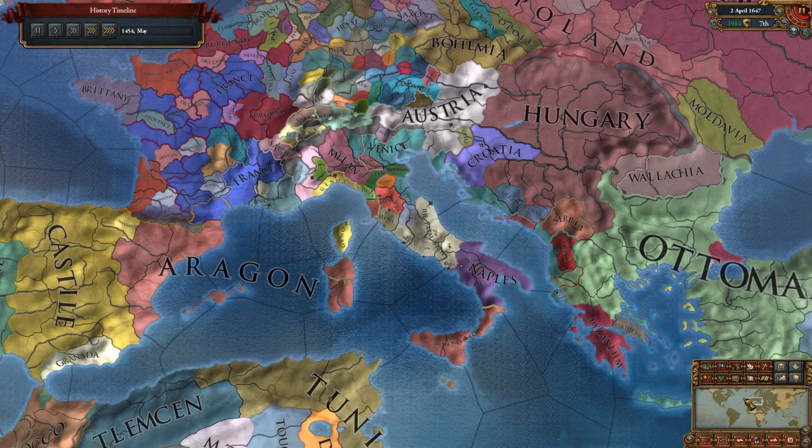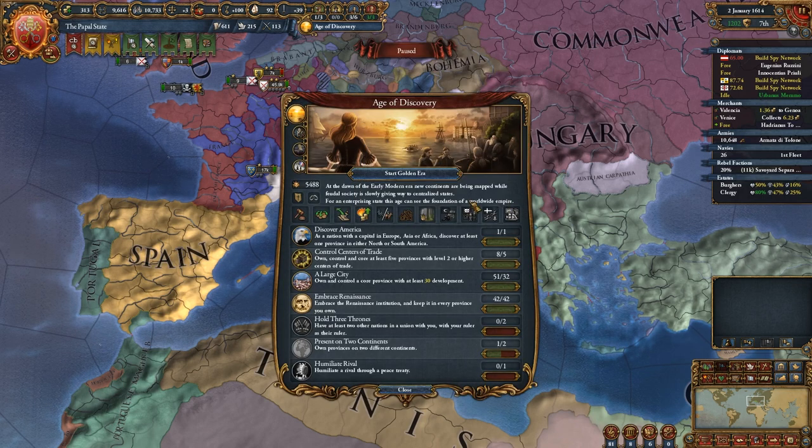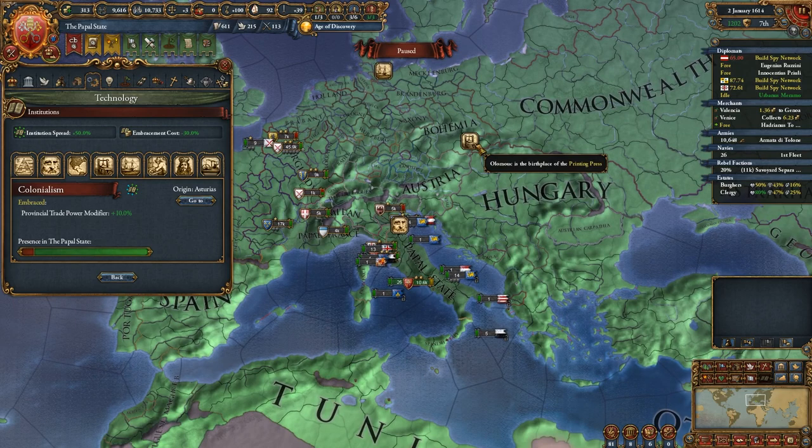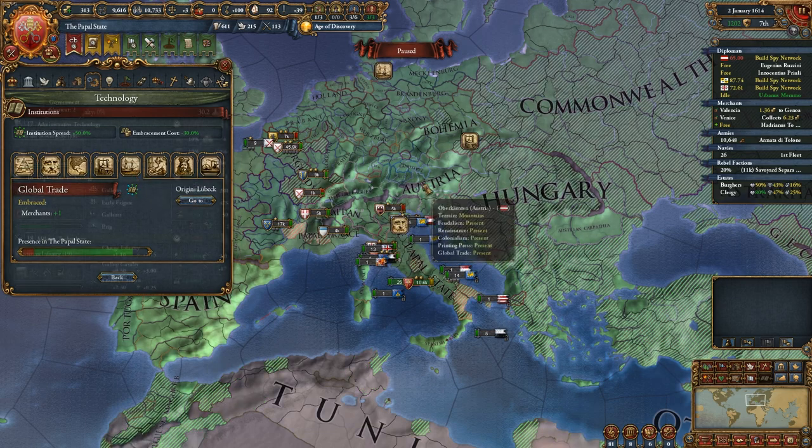So my questions about what happens when the Reformation never spawns were answered in this playthrough. First of all, no Reformation spawn means no trigger for the Age of Discovery to end. So the Age of Discovery will last in perpetuity — it will actually last throughout the entire game, which is hilarious. The institutions will spawn on time; I had the Printing Press spawn and then Global Trade, but the age did not change.